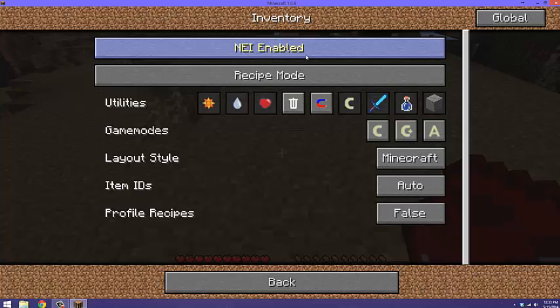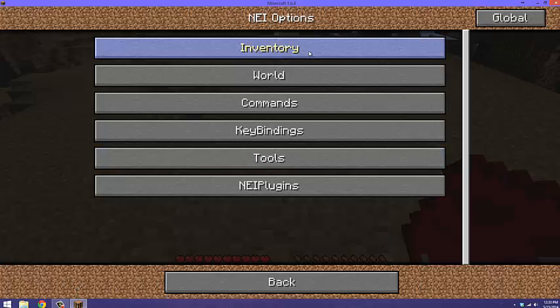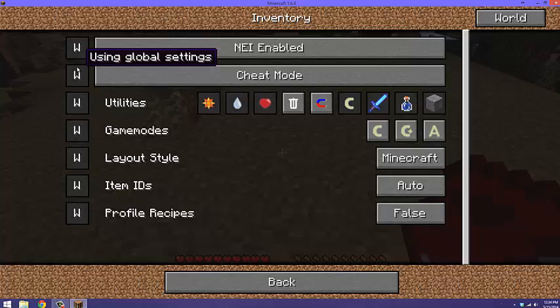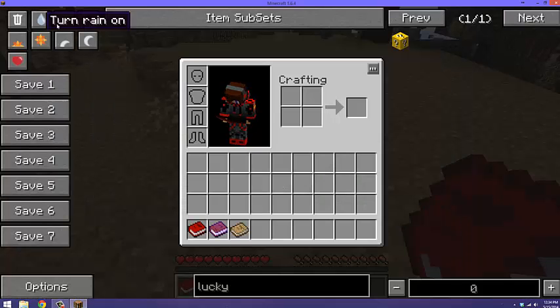Some people have a hard time with this when they try to go into cheat mode or something. See when you're in cheat mode it doesn't pop up yet. I figured out — when you go up to here where it says 'Global,' change it to 'World.' Just right-click on this, it'll be right here, and it should change it from recipe mode. So now we should be good — hit cheat mode.